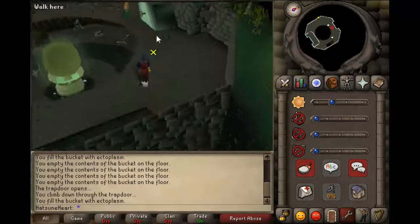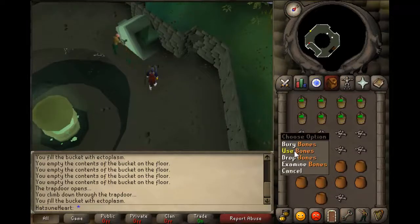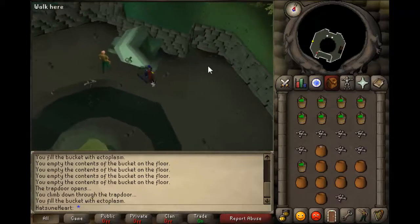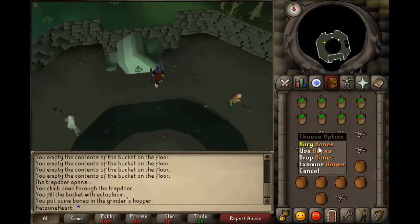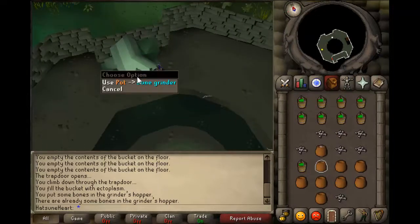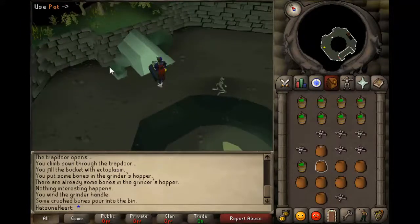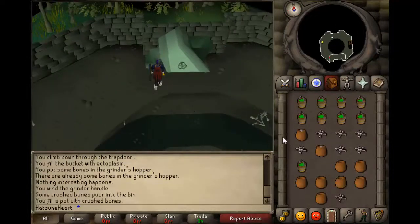You should see over here a loader. What you want to do is right-click your bones and put them into the loader. Then wind the bone grinder and use a pot on the bin. You just want to do this until you have all the bones grinded.